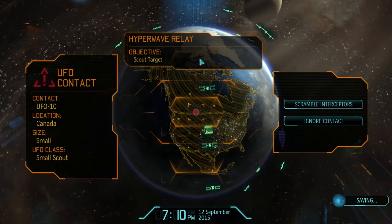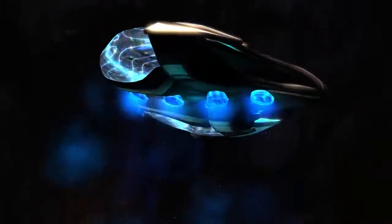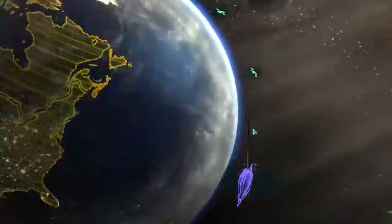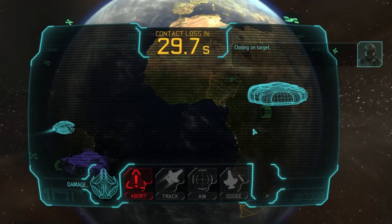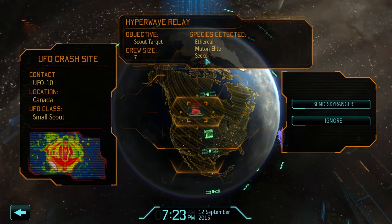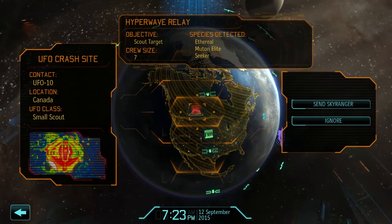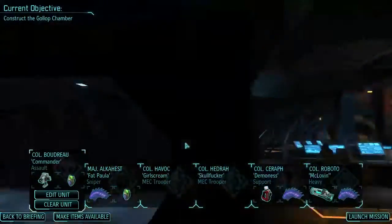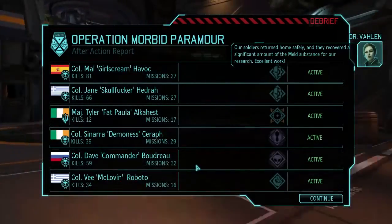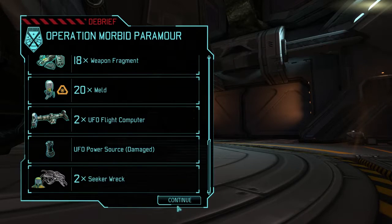Contact detected - small objective scout target. Shoot the shit out of that thing, get me some weapon fragments. We're in pursuit. It's a small one too. There's going to be an ethereal on it. One shot, one kill - ethereal, muton elite, and seekers. But there's only seven, which means one ethereal, two seekers, four mutons. I'm okay with that. Our soldiers returned home safely and recovered a significant amount of meld. More importantly, we got 18 weapon fragments - much more useful.